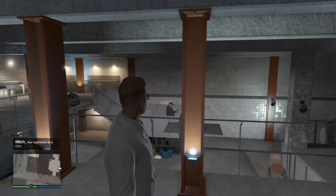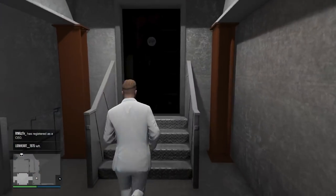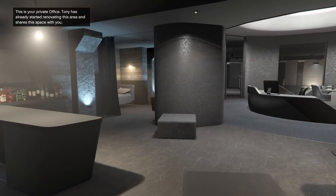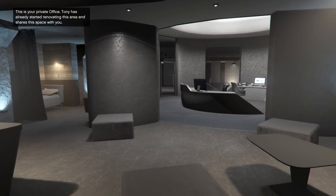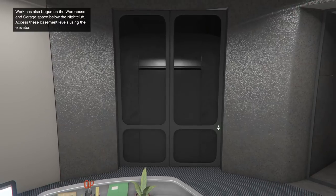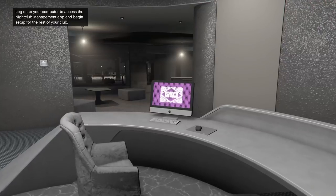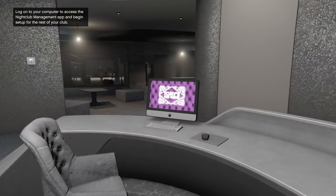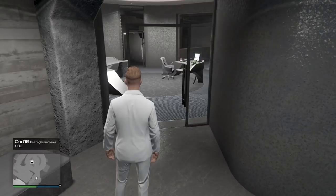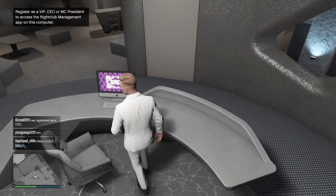Once you've done that, you come over here and you have to go through a really long animation video. You're going to notice your nightclub has nothing in it. So what you're going to have to do is go to this computer in your office. It says this is your private office — Tony has already started renovating this area and shares this space with you. So it's a little bit renovated. Log on to the computer to access the nightclub management app and begin the setup for the rest of your club. That's what you guys need to do to actually get everything that you ordered and get everything ready to go.